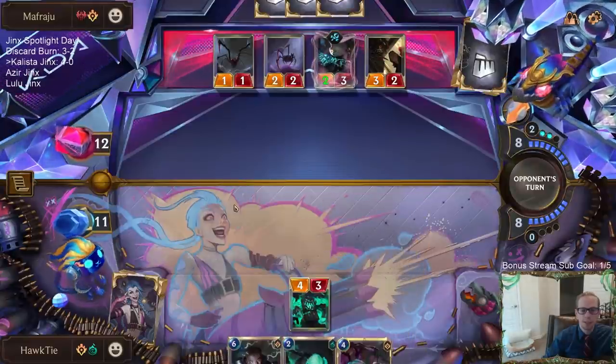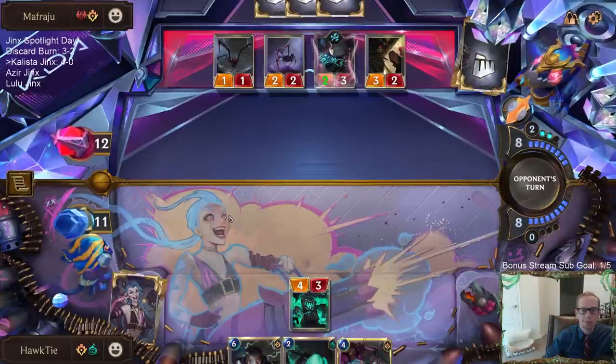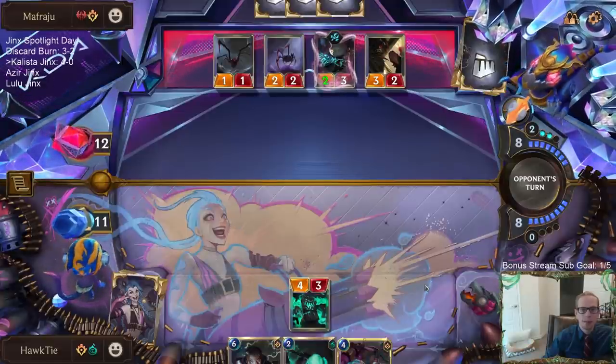Jinx - I think we're going to have to discard you. I think we have to go with the Experimenter this round. They can't have Captain Farron also, right? Like they've had all this good interaction that's worked out really well for them - they can't just also have Captain Farron.